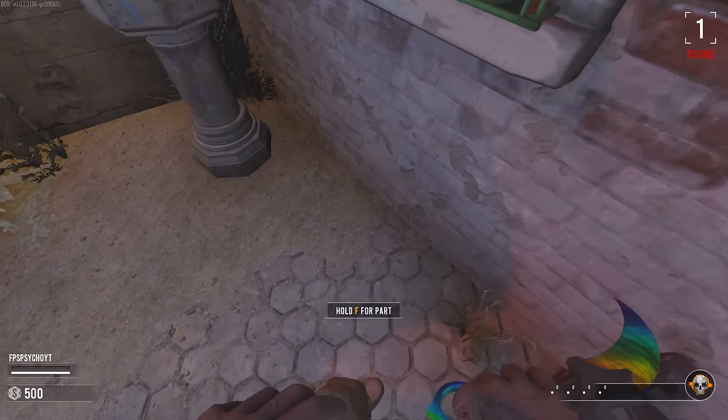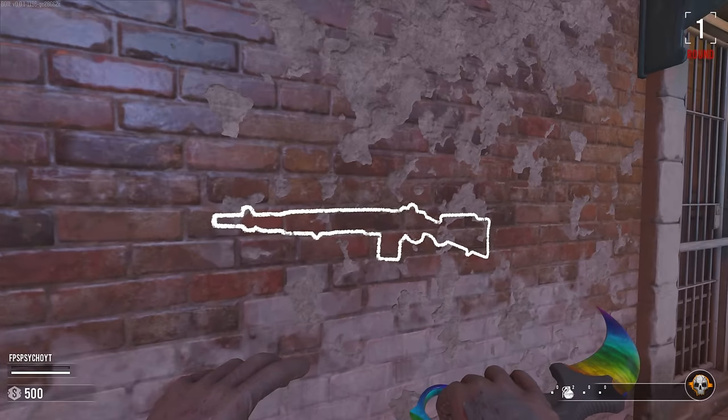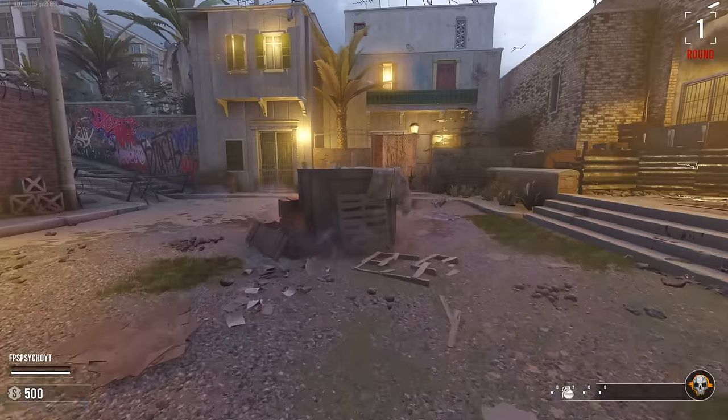What have we got on the wall? We've got an M14. There's a part — a shield part. I was so confused, I thought the wall buy was the part, but anyway.